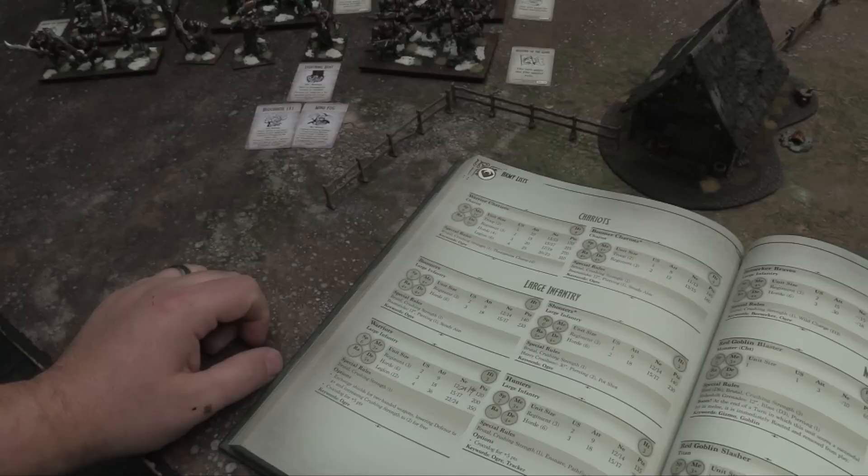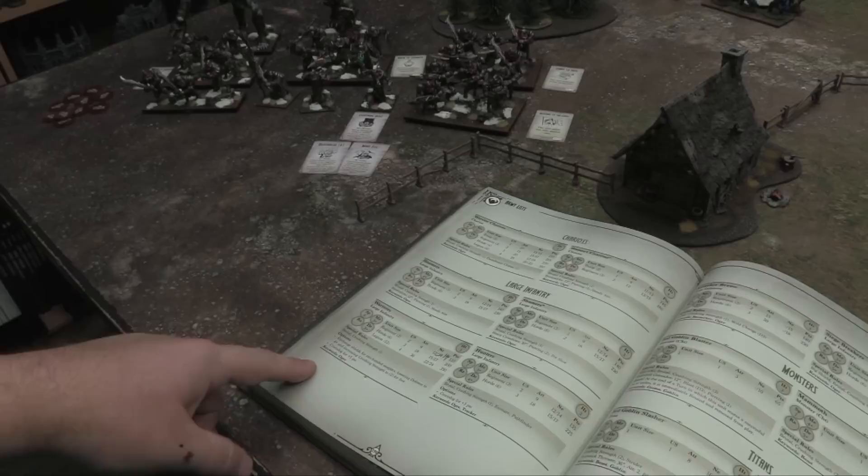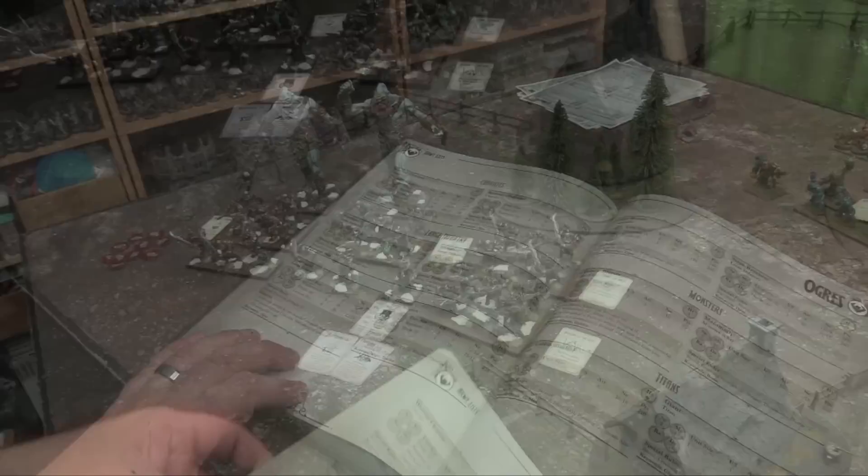I have options to exchange shields for two-handed weapons, lowering defense to four plus but gaining Crushing Strength 2. I can buy a Croca-Dog for five points — once per game reroll three ones to hit. Keywords are also new in Kings of War 3: certain things only affect units with the same keyword. All my guys are keyword Ogre except for my Goblins, so things that affect Ogres affect them.